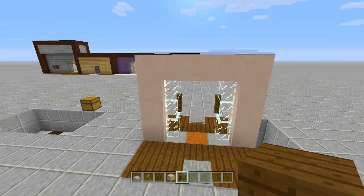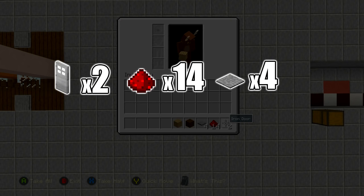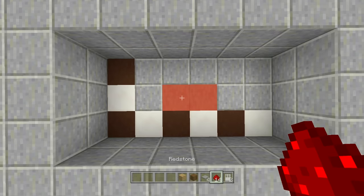For number two, the double iron door — everyone should know how to build this. For this door you need a six by three spacing, dig down two. That red stained clay line is where your doors are going to be. The resources are two iron doors, 14 redstone, four pressure plates, and that's it. Come to the bottom left-hand line, count over to that red stained clay line, come up one, and place two pieces of redstone along those lines.